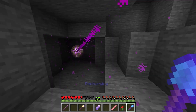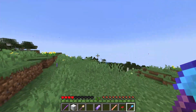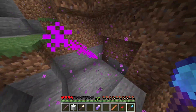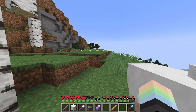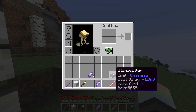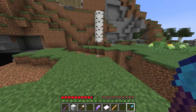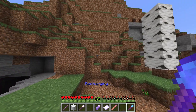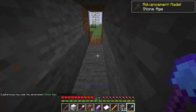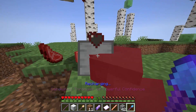Let me grab a birch log, which can of course be used for this powerful sheep spell. It just tears through absolutely everything — it's so much fun to use. Imagine how quickly you could build things using this; you could set yourself up a trap in three seconds flat. Another excellent and original spell is the stonecutter, which casts Chainsaw — a spell with negative 100 cast delay and a mana cost of just one. So even in the crappiest of wands, you can spam the hell out of this thing. It destroys the block right in front of you — anything that can be mined with a stone pickaxe will get instantly eradicated, and yes, it too damages mobs.